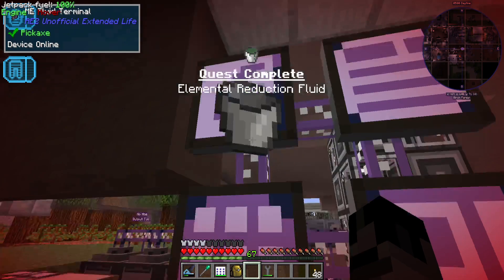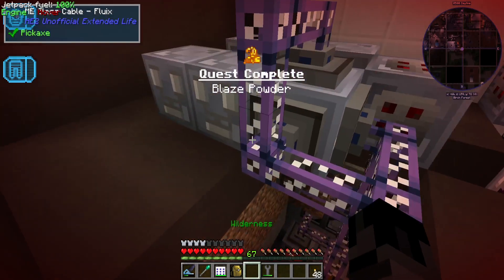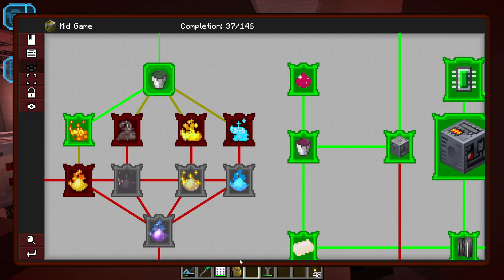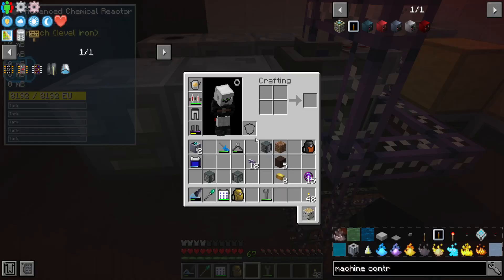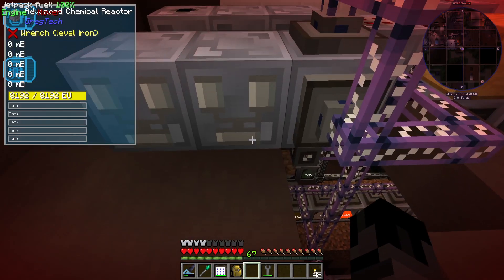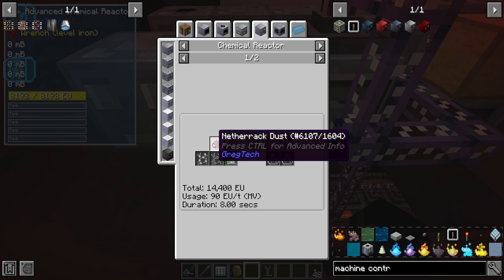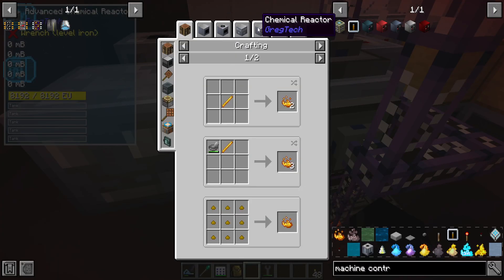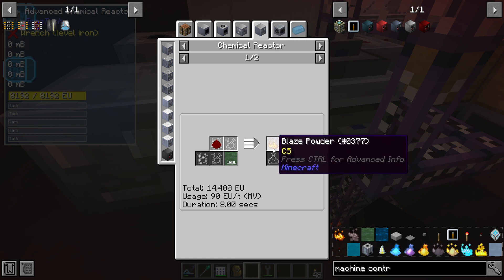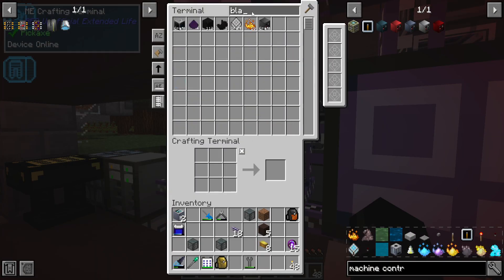Now let's grab one bucket of elemental reduction fluid to complete the quest - quest complete! The next one immediately completed because we already had blaze powder. Onto the basalt powder - we still want to get it set up to create it. Let's look at the chemical reactor: we need elemental reduction fluid and netherrack dust coming into this chemical reactor.